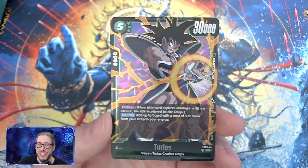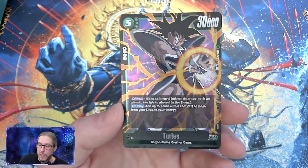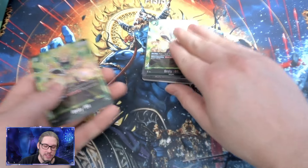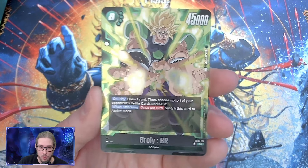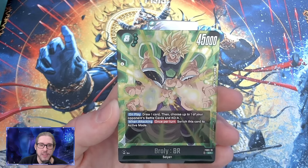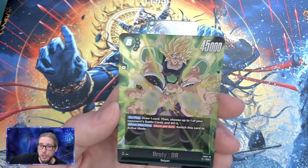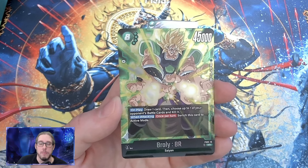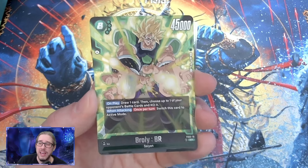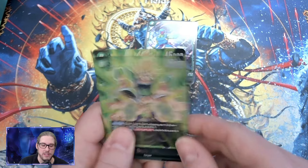First up, I keep calling them 'Turtles' because that's what my brain reads — I'm so sorry. This first super rare has Critical, which is nice card denial, and on play adds up to one card with cost three or more from your drop to your energy. There are ways to combo out and get something to your discard, though depending on your draws it can be inconsistent. Then we have the big boy — the eight-drop 45k Broly: on play draw a card, then choose up to one of your opponent's battle cards and KO it.